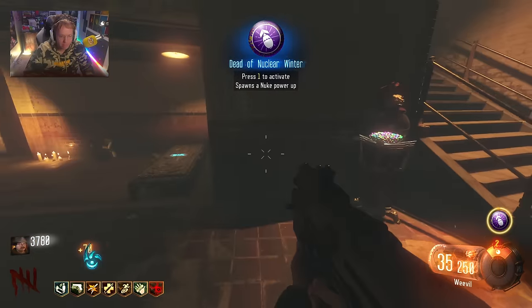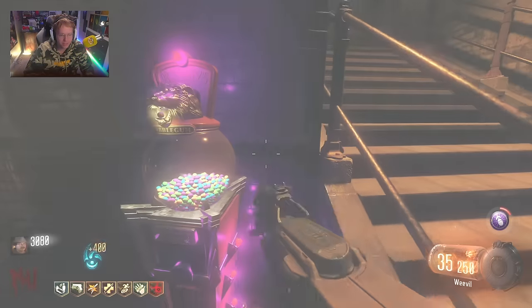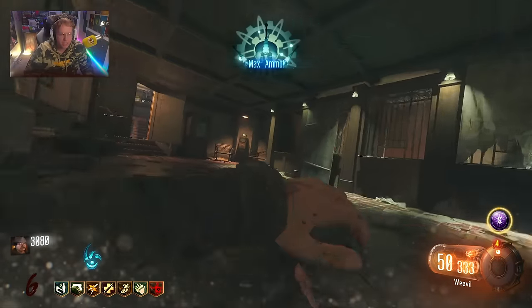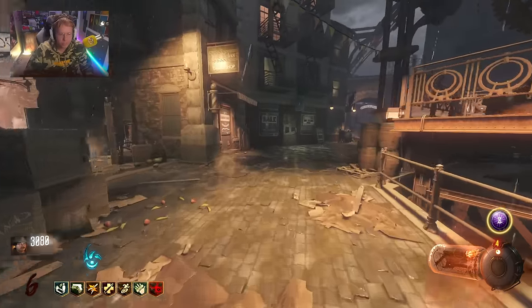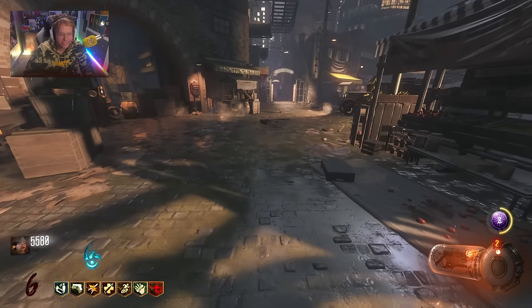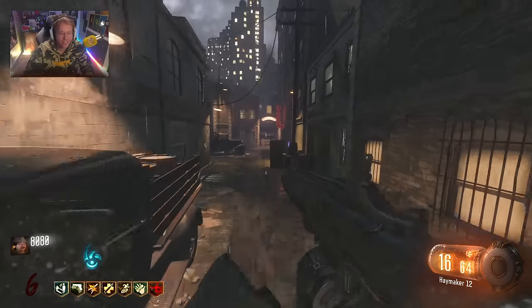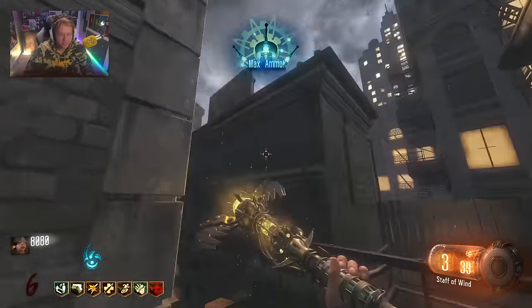We get a max ammo here - let's spawn that in. I'm going to spend the rest of this spinning the box and seeing if I can get another Raindrops or Fire Sale. We still have to do the rest of the PAP. This next ritual is going to be a margwa - that's why I'm a little nervous. It's a Perk-a-Holic - okay, let's continue. I want to check if this actually affects the margwa because this type of mod is just so sick.